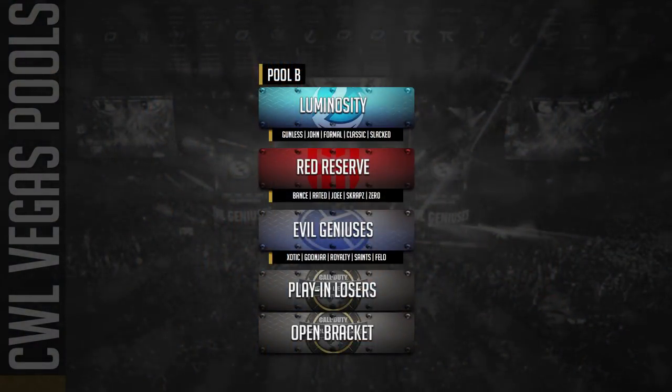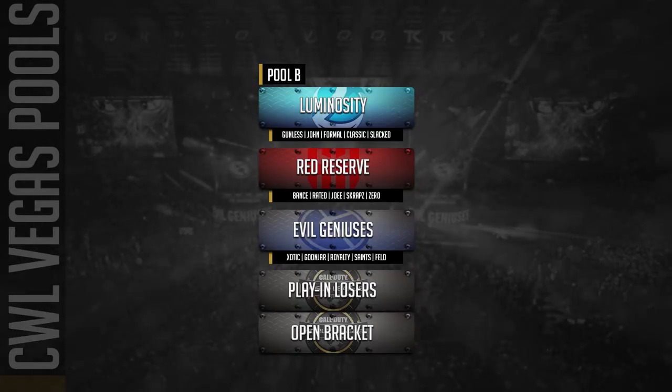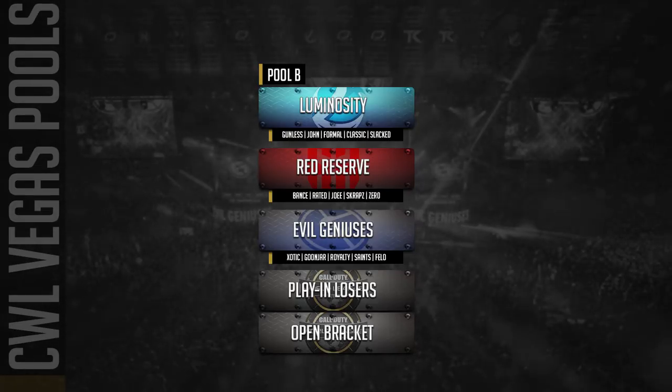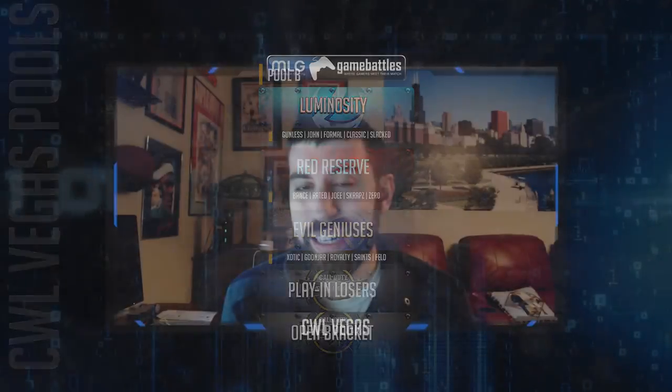You switch over to Evil Geniuses and I think the desk was being a little bit too nice about this team. They hit it on the head — a lot of players that probably could have been fifths on other rosters ended up becoming a full roster themselves. With Exotic switching for Lace Field, that makes the team interestingly better, though it's more for the pro points than anything else. With Saints and Fellow out there, I think this is an easy pool for them. Pool B teams could very well be close together in skill but it's not at the highest level. If you're a play-in or open bracket team and get into Pool B, you're going to be pretty thankful — Luminosity honestly seems like the only team there that will make some waves.